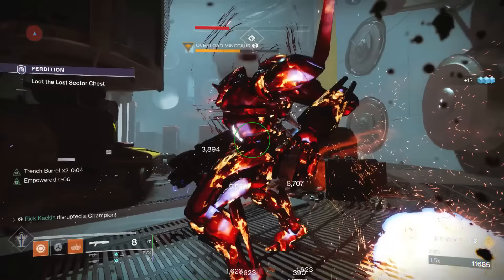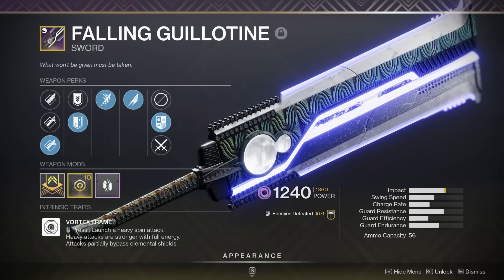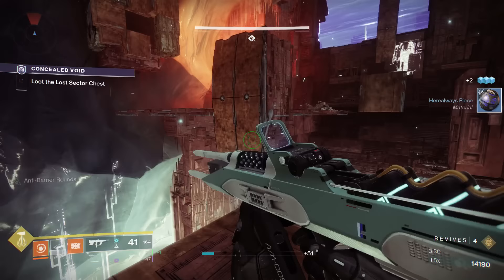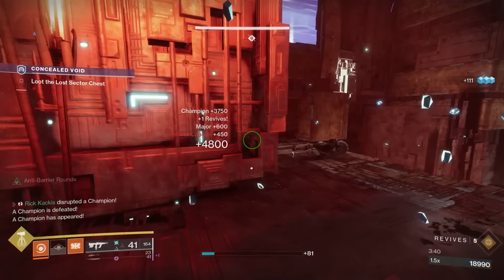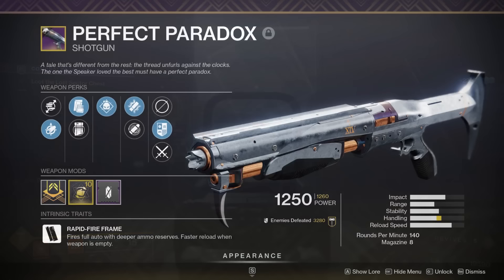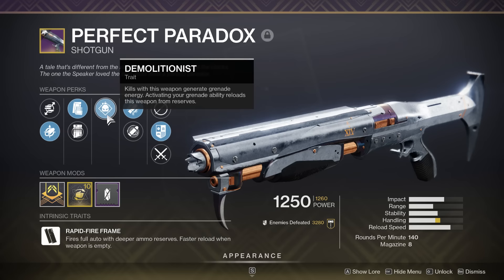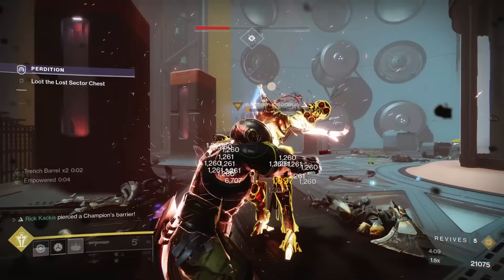Let's talk about killing those Champions. You're going to need something close range to deal with the Overload Champions, and by far the easiest option is a good sword. I have the Fallen Guillotine here, but frankly any sword with Relentless Strikes plus Whirlwind Blade — that's the Womble combo — is going to be fantastic for just killing those Overload Champions after you've stunned them, very fast. The play pattern is a few swipes to trigger Whirlwind Blade's extra damage, followed up by a heavy attack, and then if it's still not dead, you can usually do a finisher.